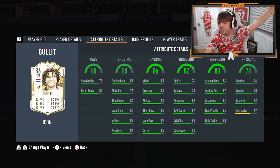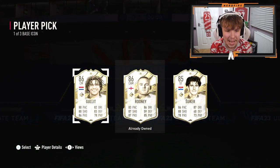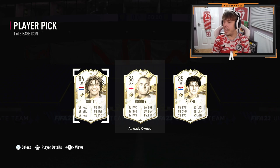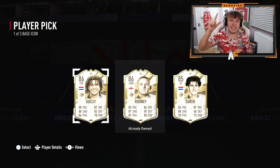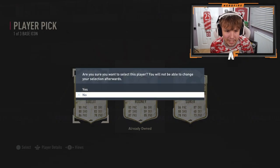It is base Ruud Gullit! That's decent. I don't know what he's like in game, but I will take a base Gullit — that is not bad at all. Whether I'll use him is a different story, but we're definitely going to have to try him out. And we can get a link to his son who has the exact same stats. Success for icon player pick number two.